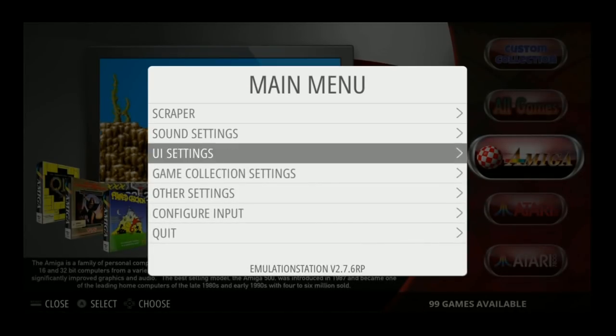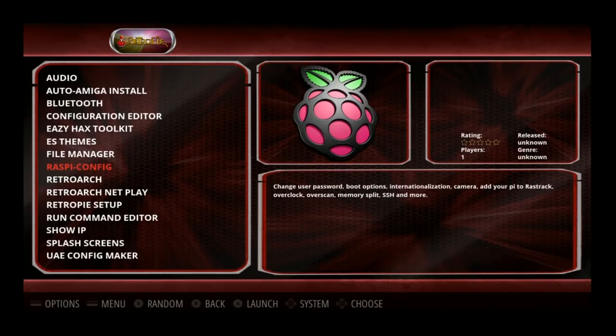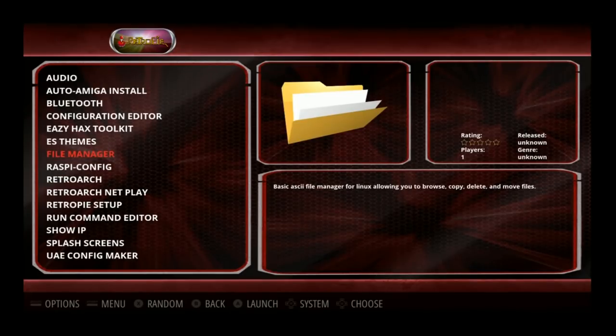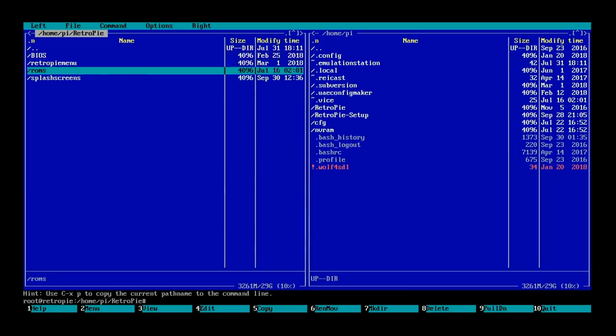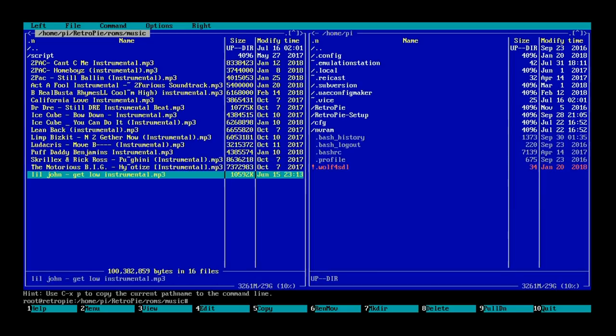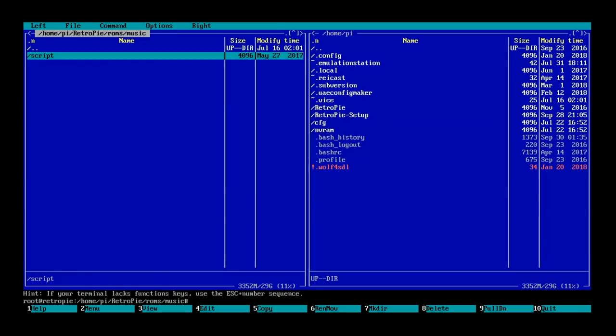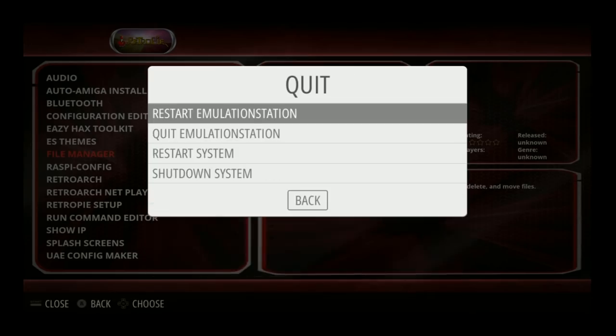A little warning too: when you boot up this image, there is a picture of a woman wearing lingerie. No nudity, but if you want to take that off, just go to your splash screen in the RetroPie setup. You could get rid of it or switch it out. As for background music, you can just go to the file manager with a keyboard, go to RetroPie, go to ROMs, go to music, and then add your own music or delete it — so there's just no music. It's got some hip hop instrumentals to start.